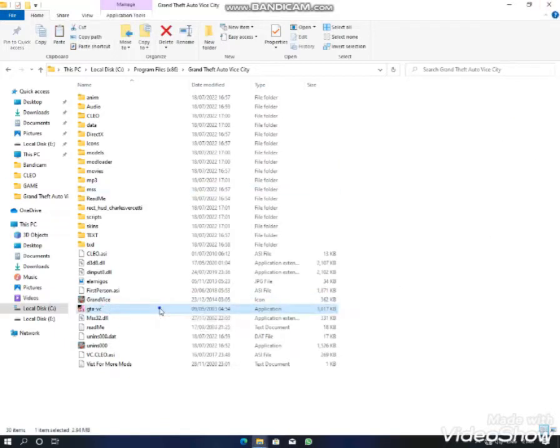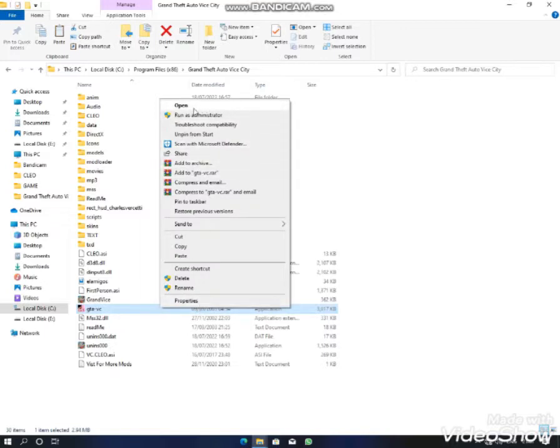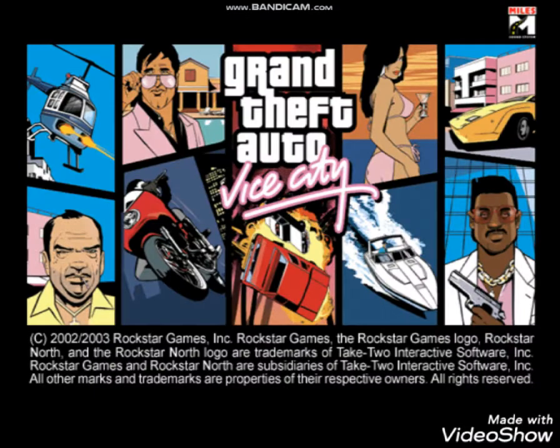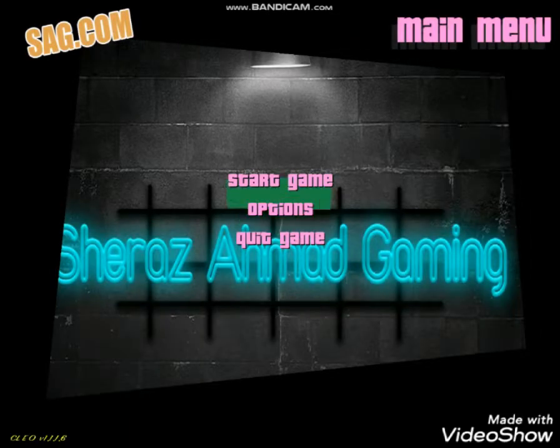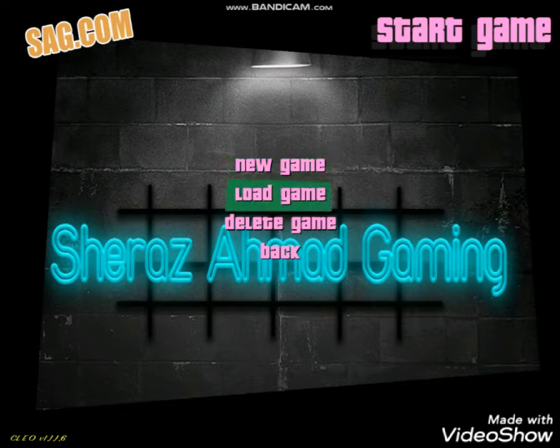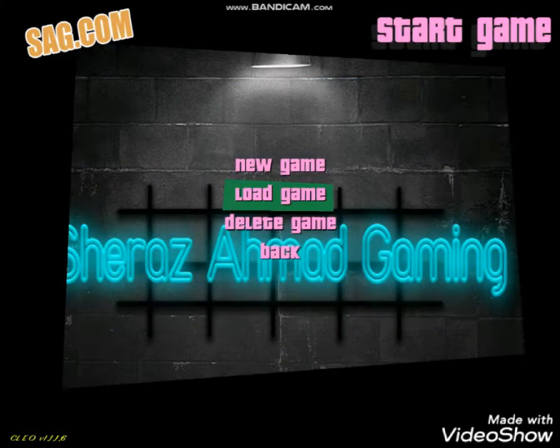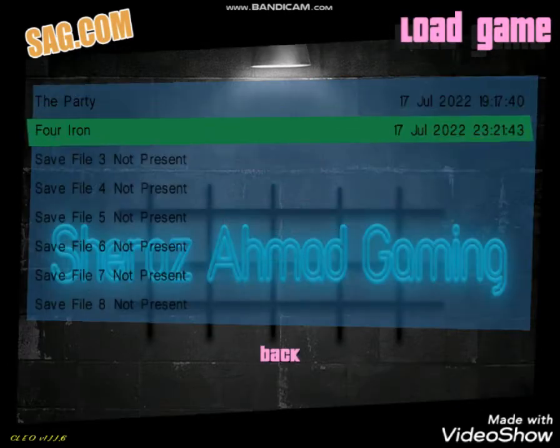So you can open the mod. In the hard mode you can see the numbers. I'm going to show you the mods — how to install the hard mode, like the first person mod.